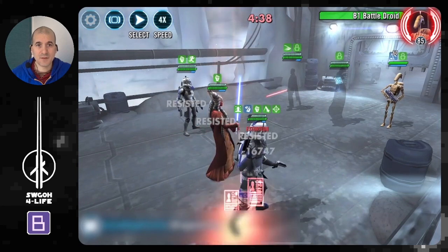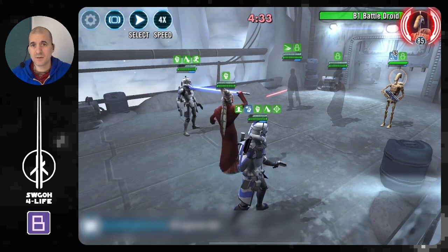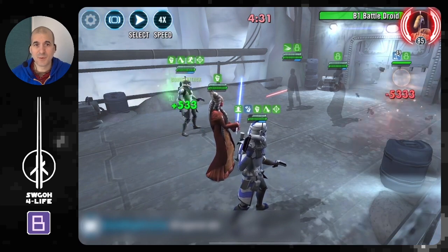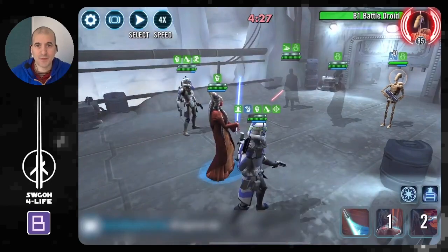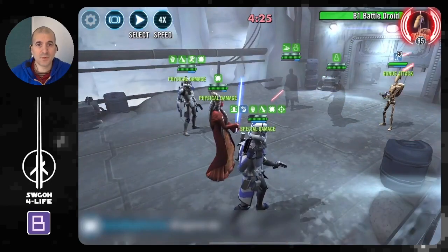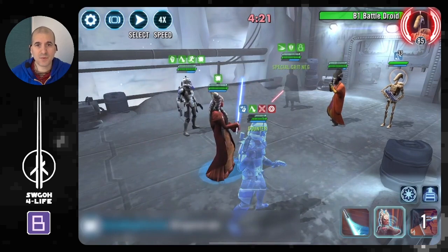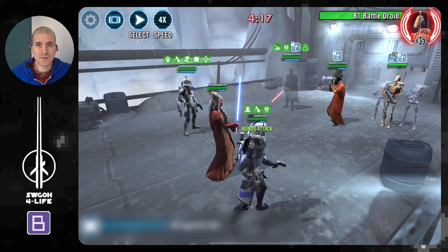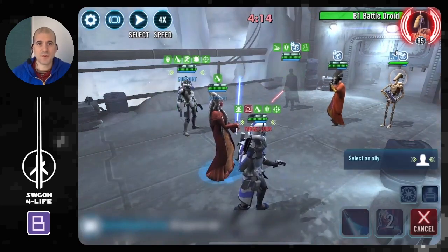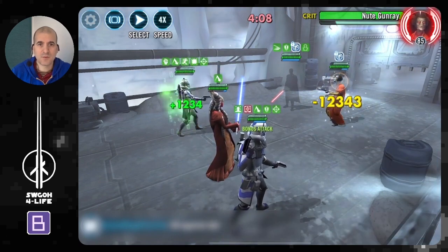Here they come — unfortunately because of Stealth, no counter attacks from my guys. Let's top up Rex. You can see how quickly Rex is losing protection; he's very squishy even with the stat boost from Shaak Ti's lead. Making good progress on B1 — let's cleanse that off, cleanse off Extortion as well. Have to keep it in check. B1 has no more Stealth.